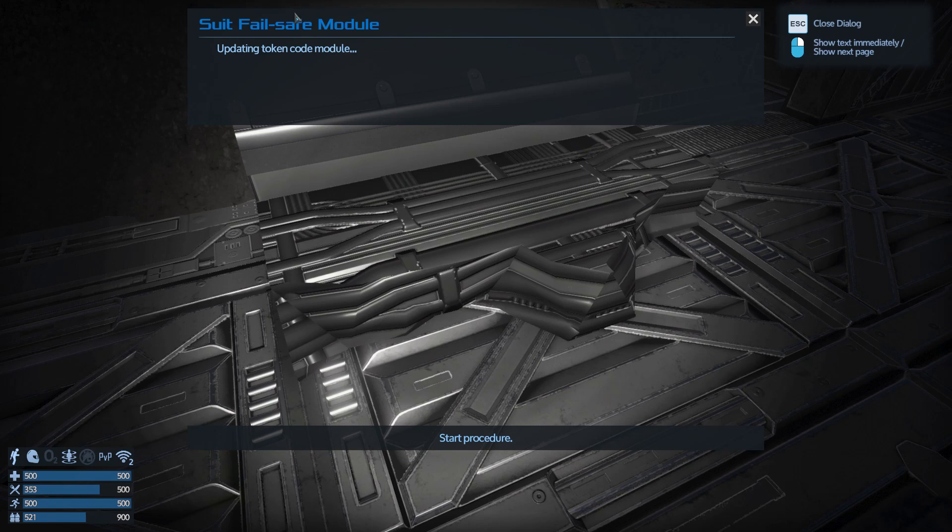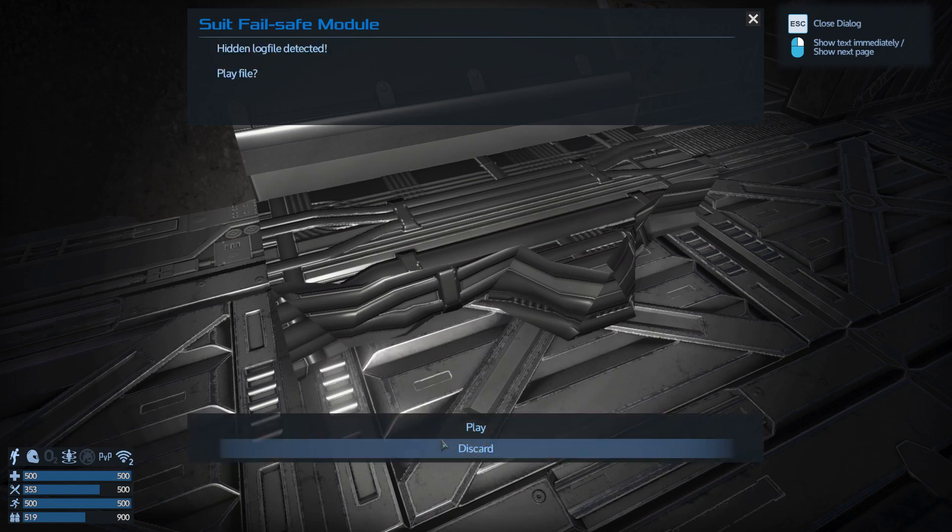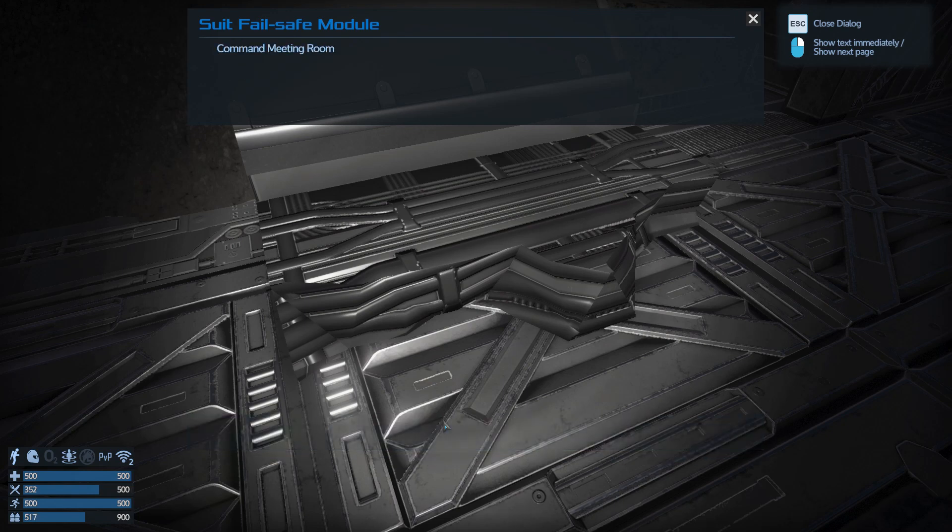Hey, console! We fell - it started the thing so it locked me out of my jetpack. Updating. Token code module - start procedure. Hidden logic. Log file detected - play the file. Command meeting room T-23: Admiral Yaden, Vice Admiral Bender, Commander Mercer.